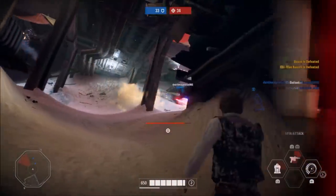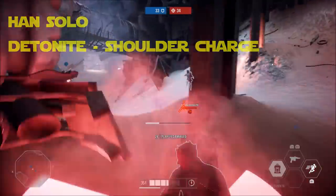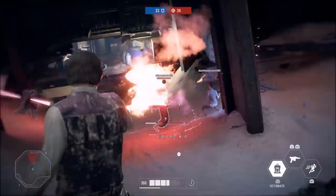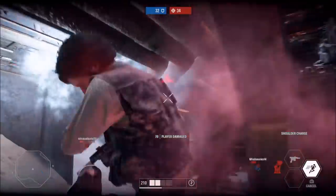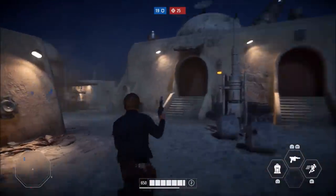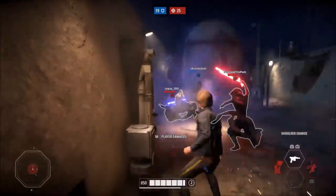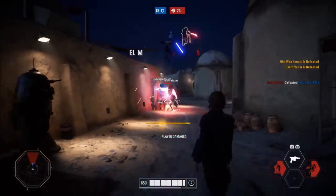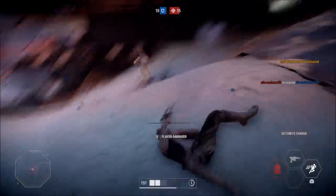Han Solo is next, with a mean combo that will keep his targets knocked down and defenseless, letting him deal more damage and most likely finishing them off. The idea is to hit them with the detonite charge, which will cause massive damage and knock them back, and while they're recovering from that knockdown, you hit them with the shoulder charge, which will knock them down a second time, letting you follow up with either regular shots or even sharpshooter if you can line it up. The damage output is insane, and you can either trap your opponent by using yourself as bait with the explosive at your feet, or be more aggressive by throwing it at them. Either way, following up with the shoulder is fun and the kills are satisfying.